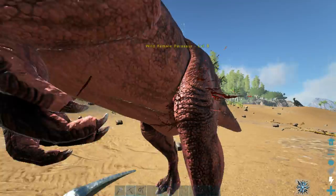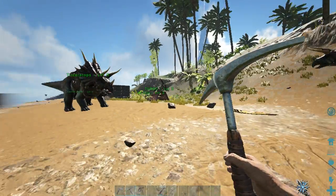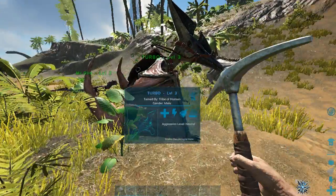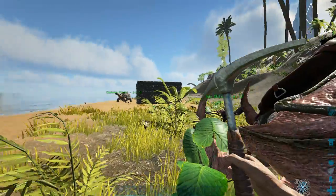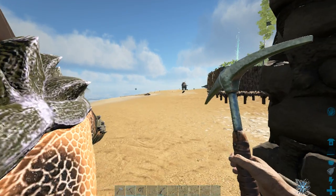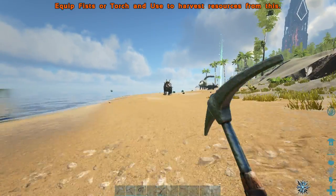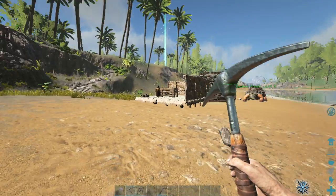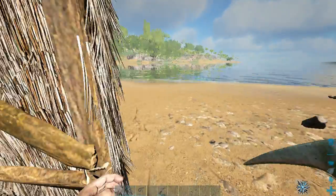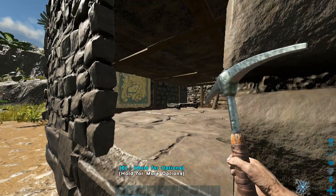What we're gonna be doing today is taking Turbo and trying to tame a Paraceratherium. I needed this dinosaur because I saw one in the distance and it was a pretty low level, so I decided to try to tame it. First, what we need to do is get the long neck rifle that we crafted an episode ago.